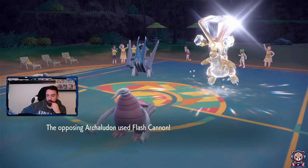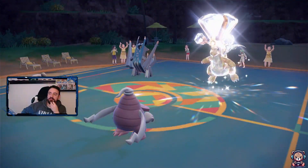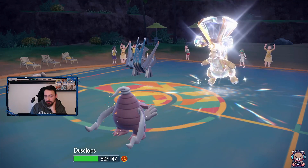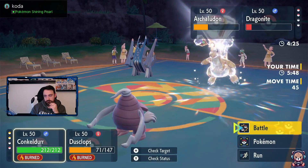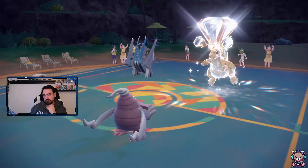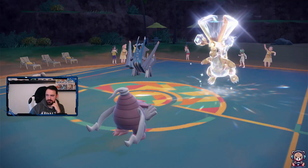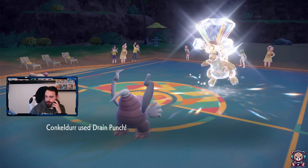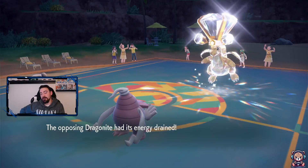Trick Room is back up! I don't think that Dragonite has Extreme Speed - he hasn't used it yet. He's Tera Normal so it would bypass Trick Room completely. Let's take them both out - go for Dragonite and Nightshade into Archaludon. He does have Extreme Speed - half damage. Lost some health but Dragonite is definitely down. Archaludon is down too - we win! Dragonite's no way surviving this. Game two - we win!